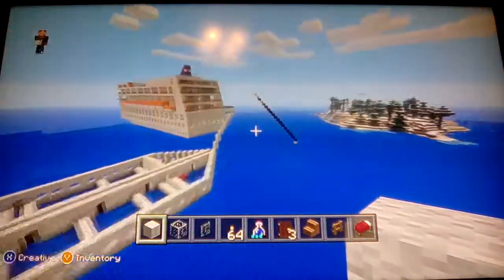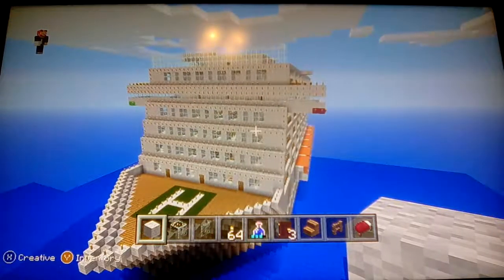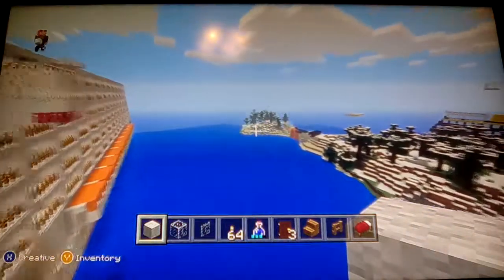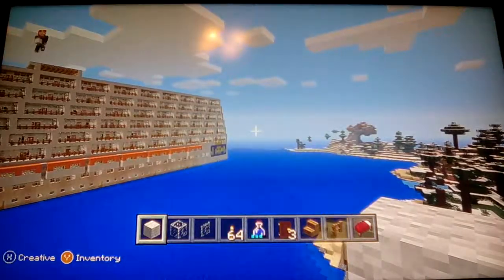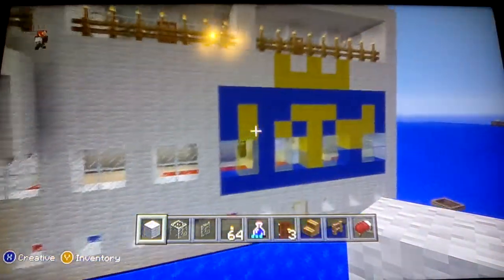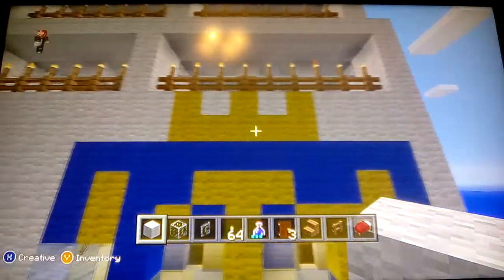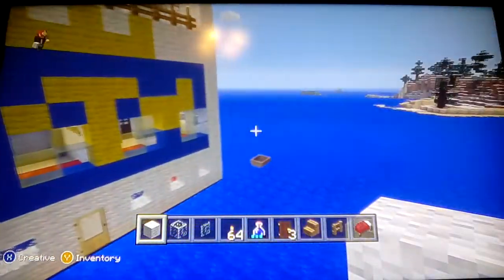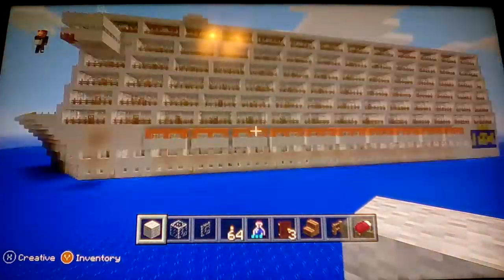I might show you guys another world. I'm actually pretty good at building cruise ships. Right now I'm building a bigger Oasis of the Seas — Royal Caribbean, if you couldn't tell. These blue letters I found because it has a crown and an envelope. I didn't know what it looked like when I built this. Yeah, I like this world a lot — this was my favorite world back then, now not so much.